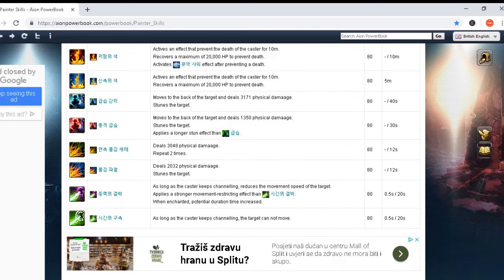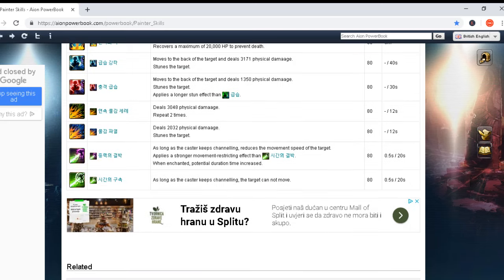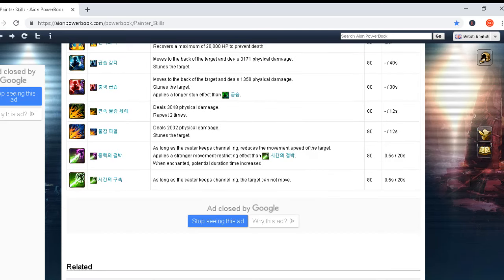Another skill deals 3,048 physical damage repeated two times — cast time zero seconds and 12 seconds cooldown. Another version deals 2,032 physical damage and stuns the target — no repeat this time but with stun. Again cast time zero seconds and only 12 seconds cooldown. A 12-second cooldown for that kind of skill is really insane. You can see how powerful Painter will be.